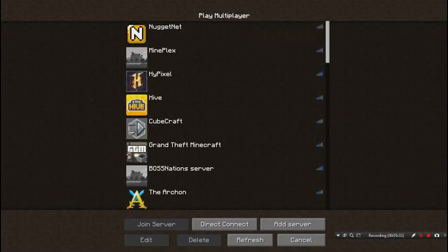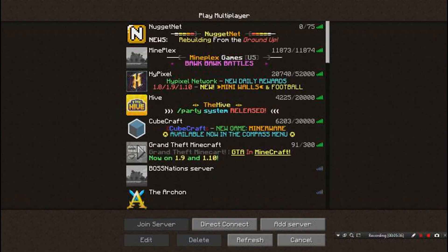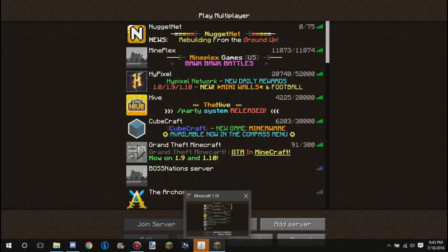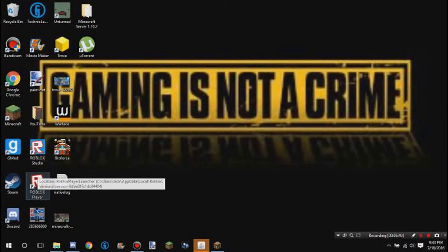Go into Multiplayer in Minecraft. Enter your public IP from the Google 'what's my IP' search into the server address field, along with the server name you want to use. That should pretty much be it and it should work.